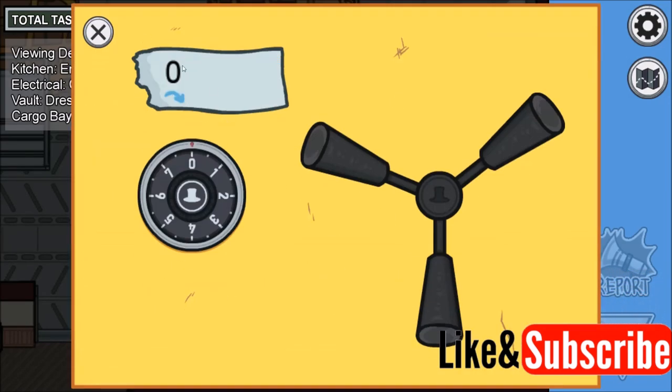Once you are at the safe, look at your number — in my case zero — and the arrow which tells you which direction to turn the safe lock. I need to turn it to the right until I get to zero. When you get to zero you'll get a new number; mine is two, and I need to move the lock to the left until I get to two.